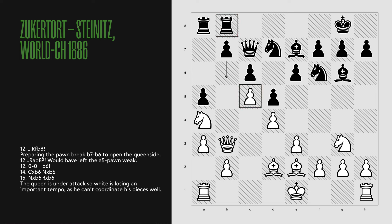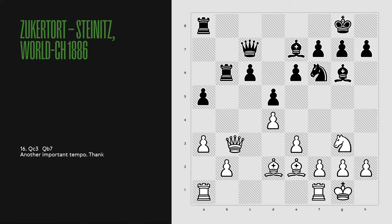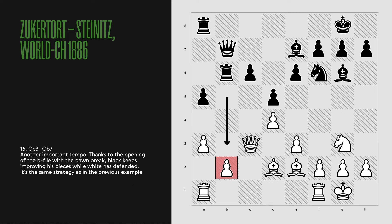Rook a to b8 would have left the a5 pawn weak. Castles, b6, cxb6, knight takes b6, knight takes b6, knight takes b6 and rook takes b6 — the queen is under attack. So white is losing an important tempo, as he can't coordinate his pieces well. Queen c3, Qb7 — another important tempo. Thanks to the opening of the b-file with the pawn break, black keeps improving his pieces while white has to defend.